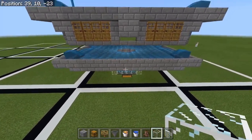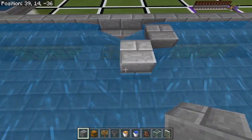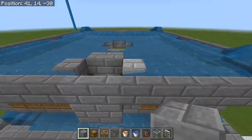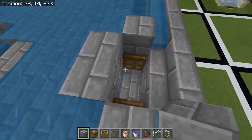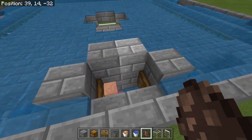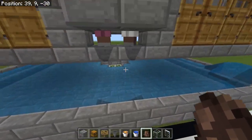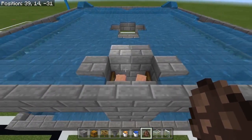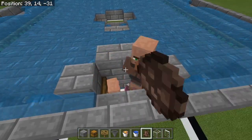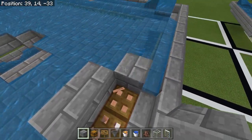The final step is to actually get the villagers in. Block off those water sources there and then fit them in. In survival you'd be able to minecart them up and drop them into the gap with no issues at all, but I'm on creative so I've got one of these cheaty eggs. If you want, you can just put two in and breed them up because babies won't be able to escape. For simplicity I'll just throw a load in. Then you can close the trapdoors again and remove those blocks.